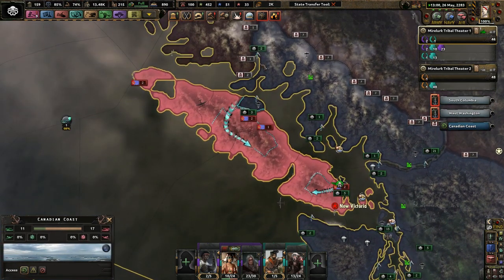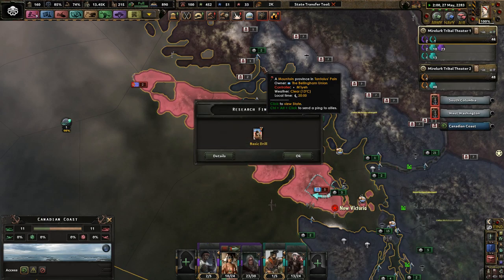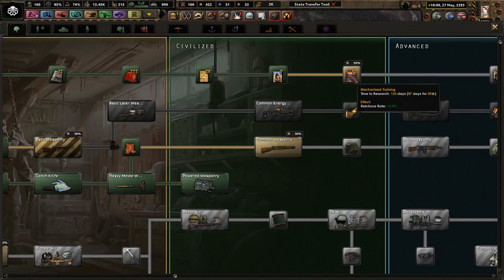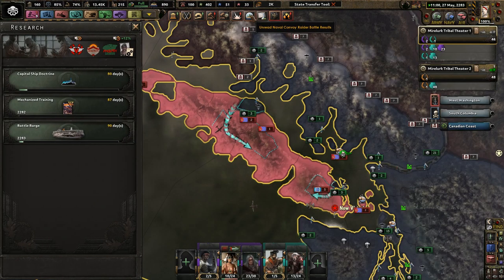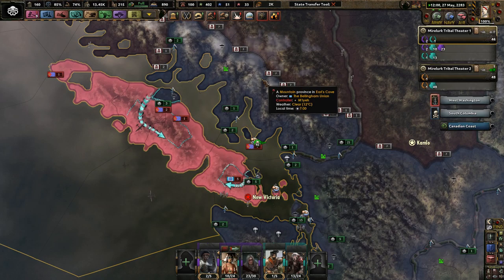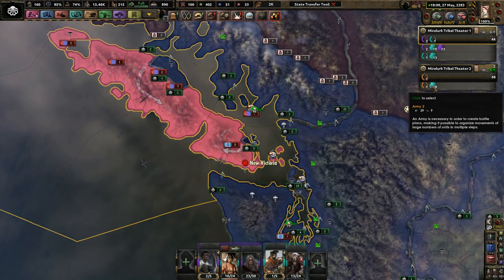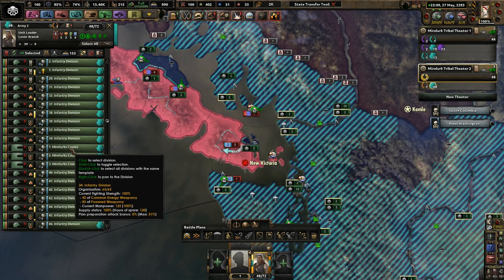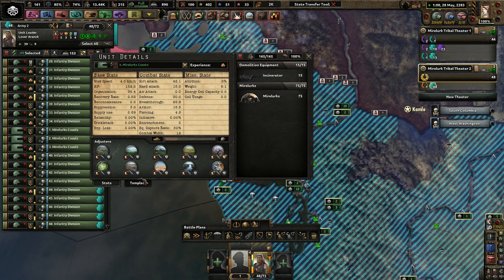Also, I did have someone — one of my commenters, subscribers — tell me that I should use Marlurks as the guys who guard the coast instead of infantry, because why not? That only makes sense. They want to protect their nests, which I think is a great idea. So we'll take a look over here — I do have some basically weak infantry divisions, but I have some Marlurk coast guards.